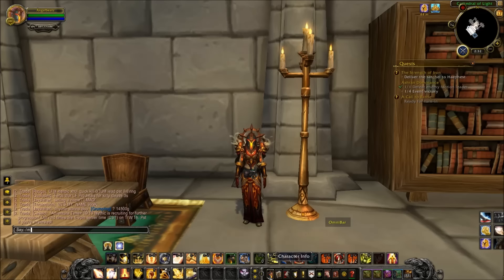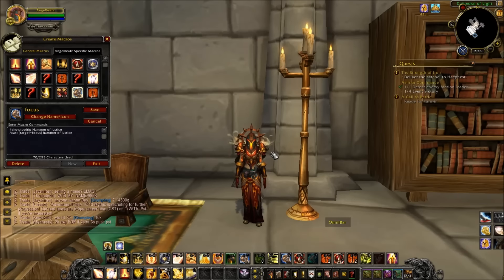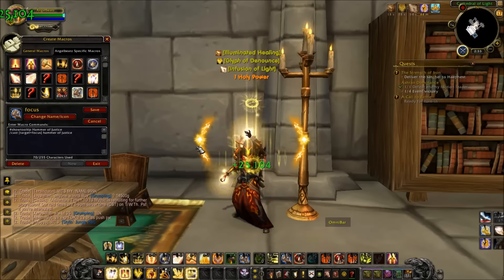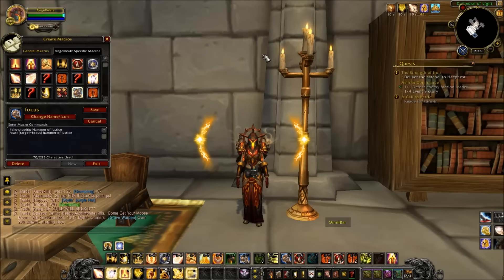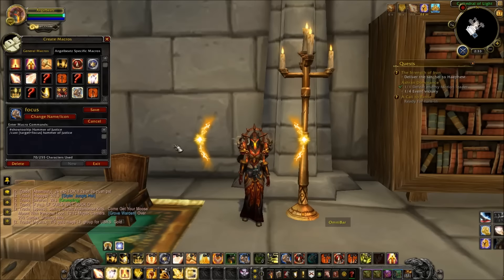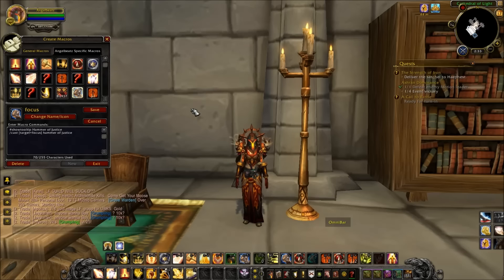When it comes to macros, I don't have a whole lot for Holy Paladin. I use mouseover macros for all my heals — you can heal without targeting somebody, you just hover over them. This allows you to target one person and have your focus on another person, so you can watch two people at once while healing your team. I find that so valuable. I'll post one in the description in case you guys want to test them out — they're not mandatory.